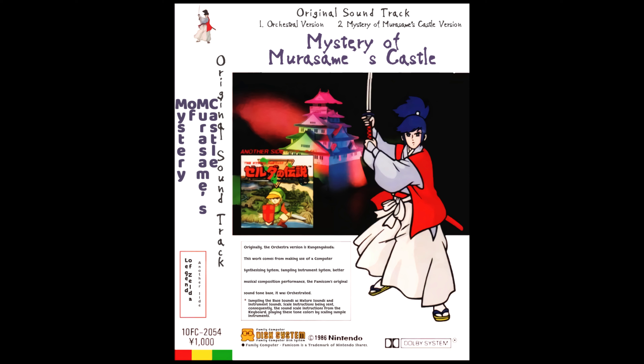On the bottom left it reads 'Another Side: The Legend of Zelda,' which will be covered in another video. Going up from that, it reads 'Original Soundtrack, Mystery of Murasama's Castle.' To the left of Takamura, the guy with blue hair, is a box that reads 'Orchestra Version.' Originally the orchestra is Kanjigakuten, the Japanese word for orchestra. This work comes from making use of a computer synthesizing system, sampling instrument system, better musical composition performance — the Famicom's original sound tone bass was orchestrated. It's interesting because orchestra is used both in katakana, which is used for foreign words imported to Japanese, and kanji, which is a native Japanese word — they were likely trying to help readers understand it better.